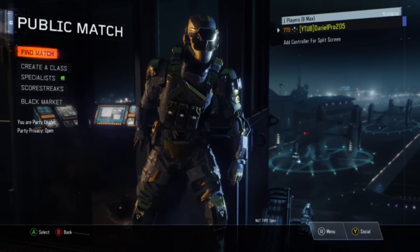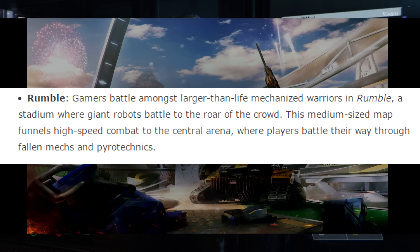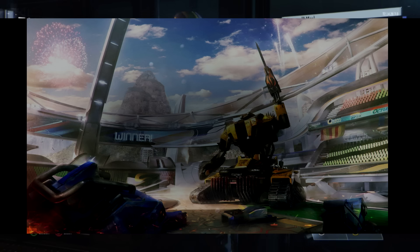The fourth and final map is called Rumble. Gamers battle amongst larger-than-life mechanized warriors in Rumble, a stadium where giant robots battle to the roar of the crowd. This medium-sized map funnels high-speed combat to the central arena, where players battle their way through falling mechs and pyrotechnics. All these maps are pretty cool — I'm not going to lie, I like these maps.